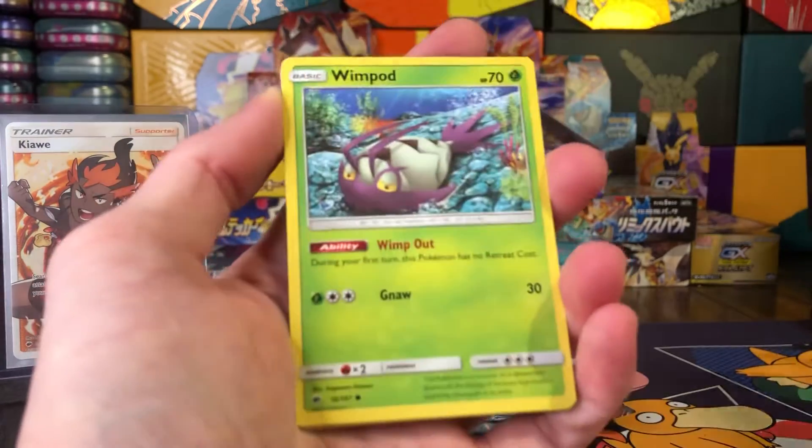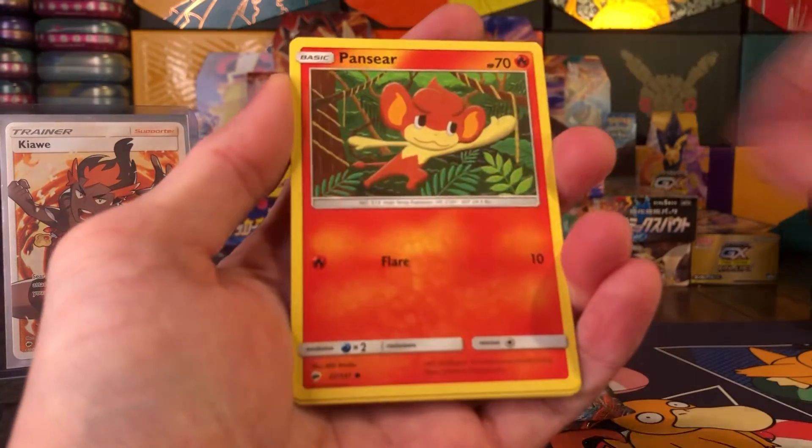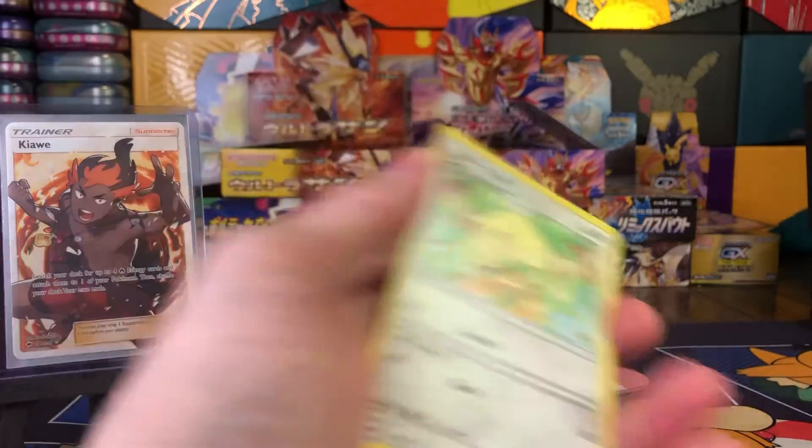Pack six gives us Espurr, Whimsicott, Magikarp, Pansear, Cutiefly, Slowking, and a Persian.